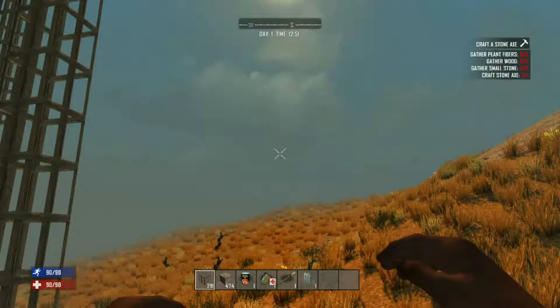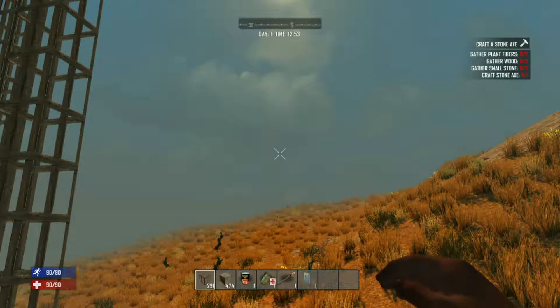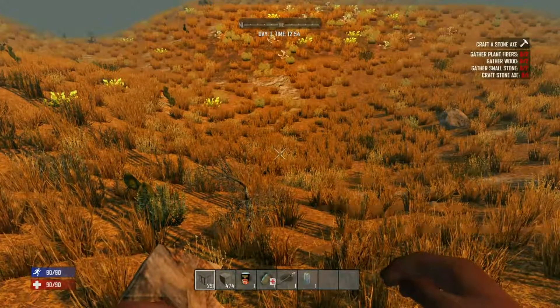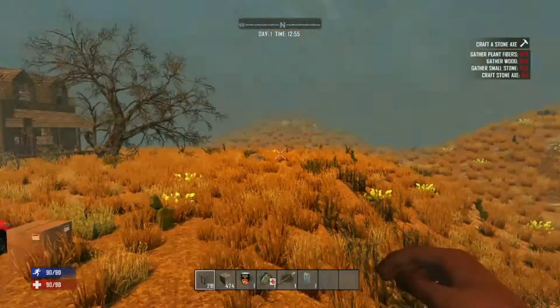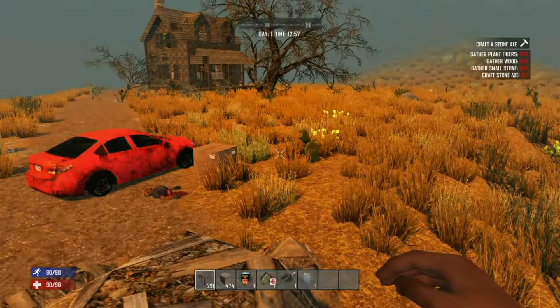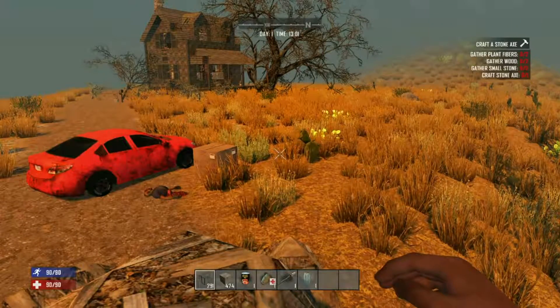All right guys, well that's it — that's all I've got for you today. I just thought it'd be a neat little experiment and now I know for sure: 10 plant fibers, you make a hay bale and you can jump from anything. So that's a good little trick to have. If you found this helpful, don't forget to hit the like button and I'll see you guys in the next video.